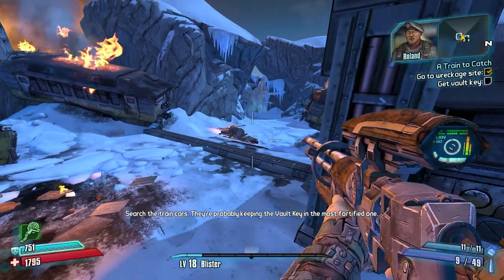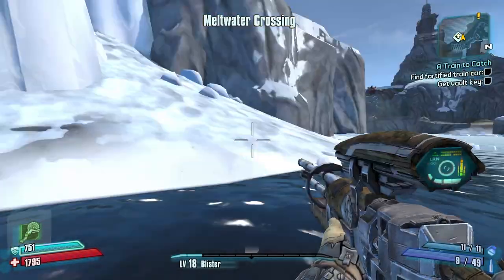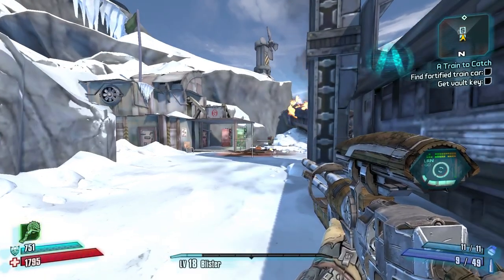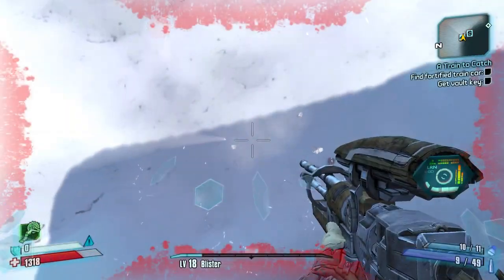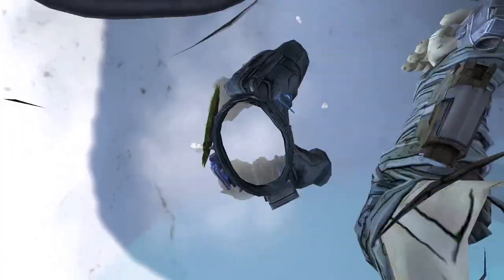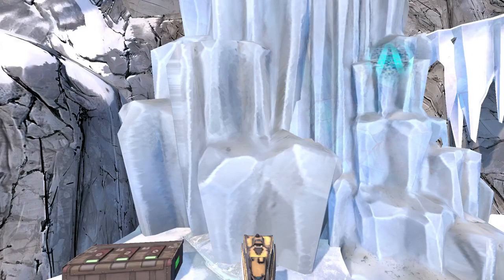What we can do here since we're over-leveled is down ourselves and spawn right by Wilhelm. If you don't activate the fast travel in the map and down yourself, you bleed out and spawn at the fast travel at the end of the map. So we're going to fast fall ourselves - third death for the playthrough. We'll save quit to skip the death animation and not waste money for respawning. And just like that, we're right here at the end.